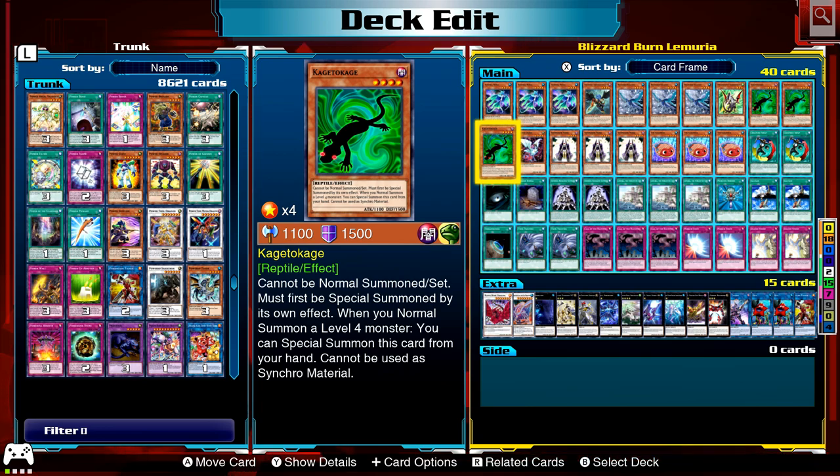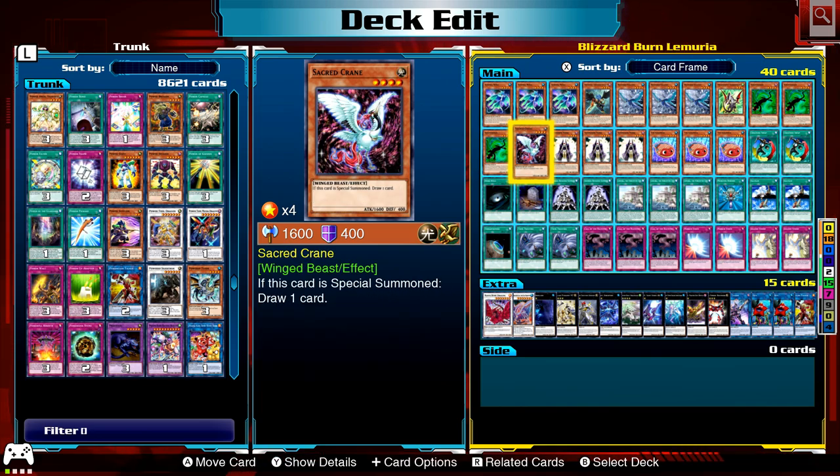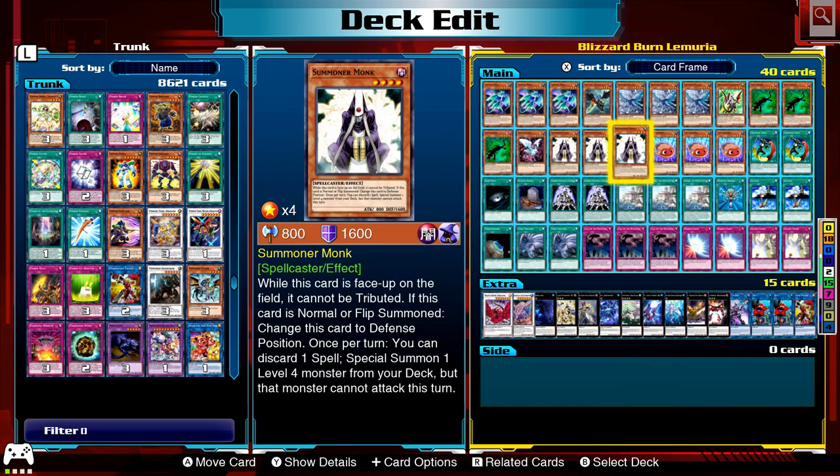Three Summoner Monk, because there are so many level fours in this deck — everything except Dark Spear is a level four. So he'll be able to special summon and make plays off it. Sacred Crane — if this card is special summoned, draw a card. Summoner Monk: if this card is normal or flip summoned, change to defense position. Once per turn you can discard a spell card to special summon a level four monster from your deck, though it cannot attack. Depending on the situation, you get the special summon and go from there.